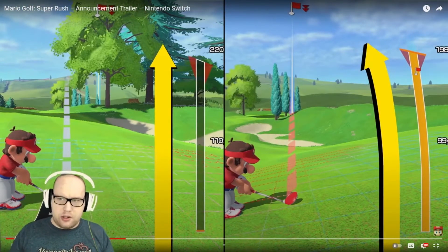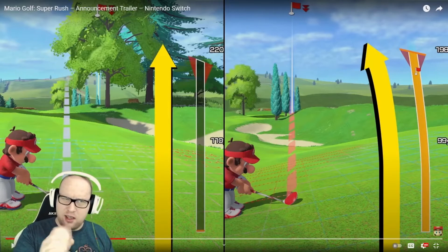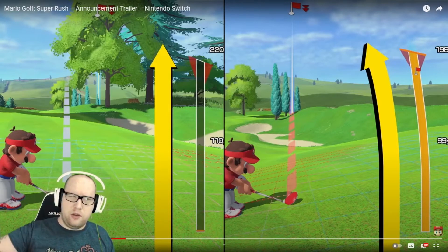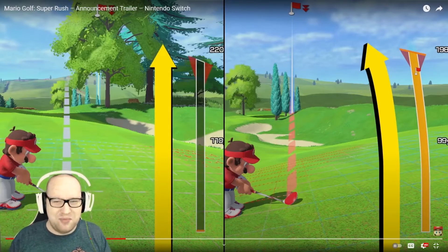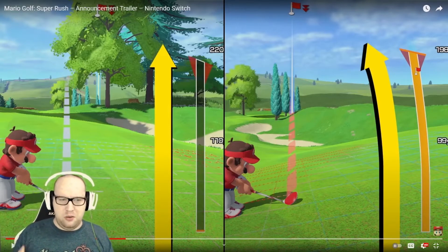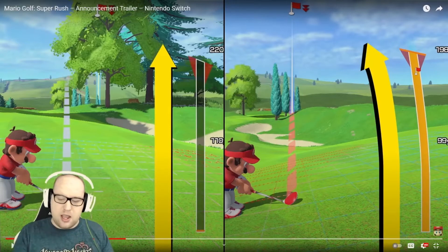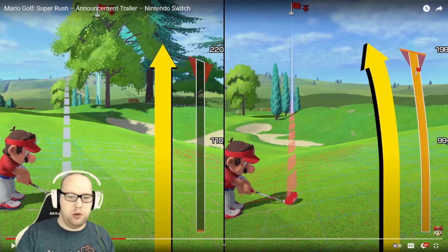Here they show that you can curve the ball — I think the term is 'cut' if you pull it to the left, and something else if you hit it to the right. The last Mario Golf game I played was on the Nintendo 64, where certain characters would hit it in particular directions depending on who you chose. From this, though, it looks like anyone can choose what direction they want to hit it.